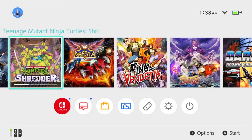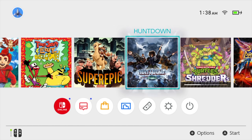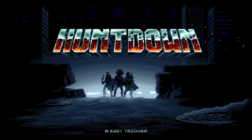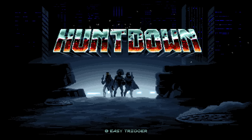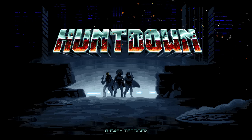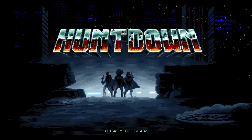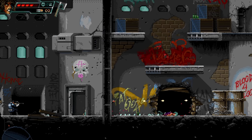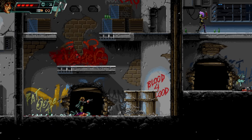This next one really surprised me — it might be one of my favorite indie games in this episode. I only have it digitally, but I think I might want to pick up the physical edition as well. Here's Hunt Down from Easy Trigger and Coffee Stain. It's on Switch, PlayStation 4, Xbox One, PC, Mac, Linux, Android, and iOS. I've had this run-and-gun on my Switch for a while but hadn't played it until now. I really regret not playing this sooner because it's awesome.